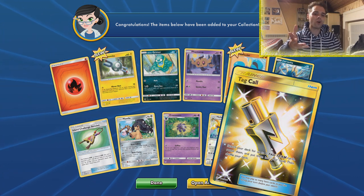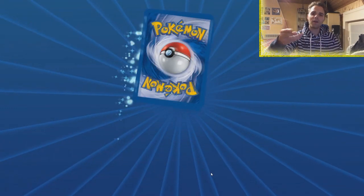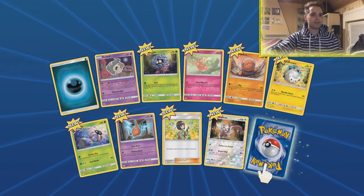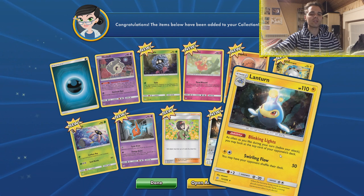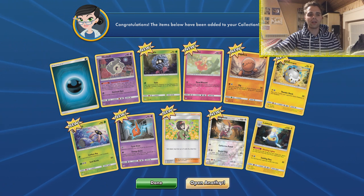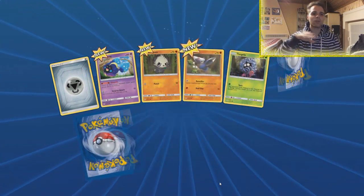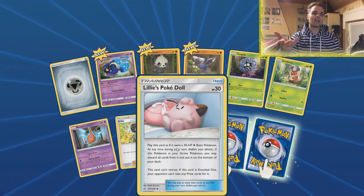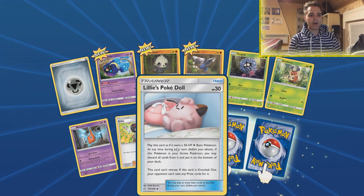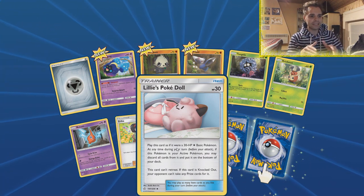The rare is Tag Call, which is gonna be great in a lot of decks like Reshizard or even Gardevoir — you can search out two tag teams including supporters. There are a lot of tag team supporters in this set. We also have Lanturn, which might be interesting for certain control decks: with Blinking Lights you can look at the opponent's top deck as often as you like during your turn, so sometimes instead of using Chip-Chip Ice Axe you can just check with Lanturn first.